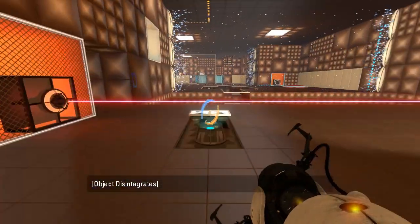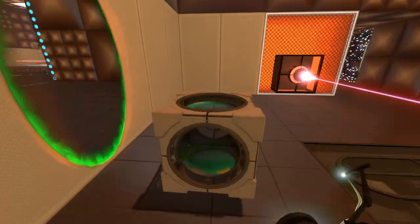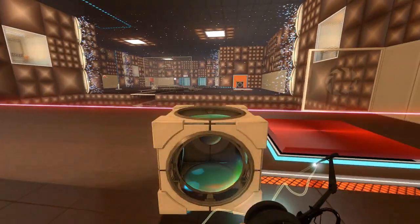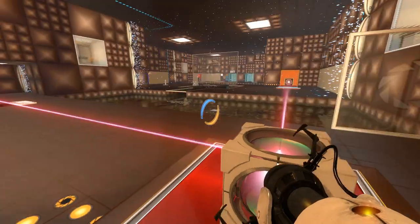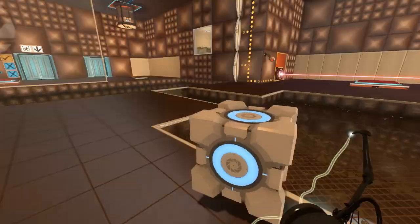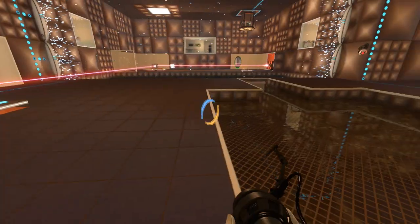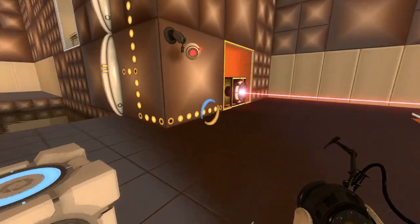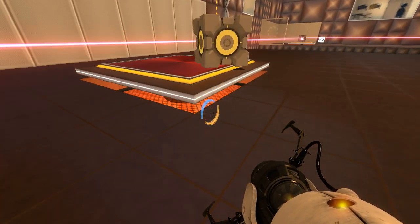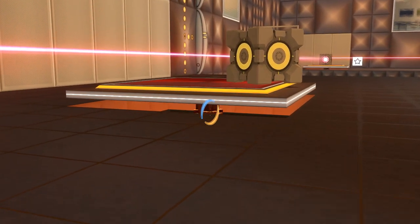There we go, finally got the regular cube over here. Alright, so now we just need to figure out getting out of here. I'll do that for now, and give me this. Let's put this on here. I like these giant buttons, these are really nice. Oh, there's even decoration underneath. That's cool — that is really cool, Toolbee. I like that.